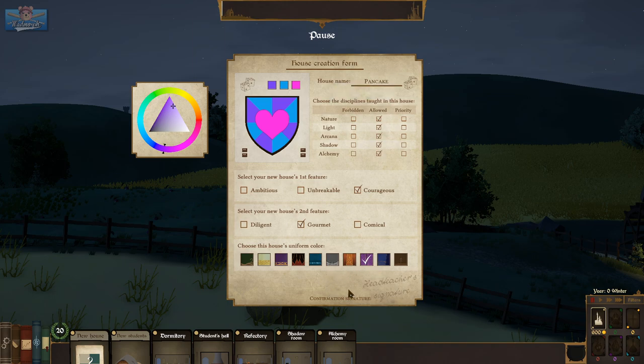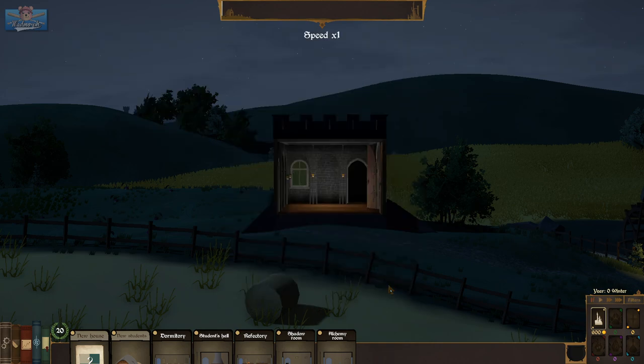My signature here, and I guess I'll let them learn everything — just because it's the first house. But their priority shall be... Light, I guess. No clue.